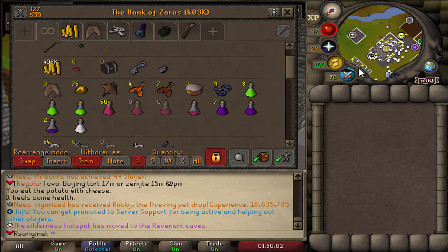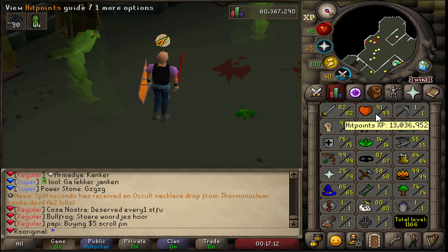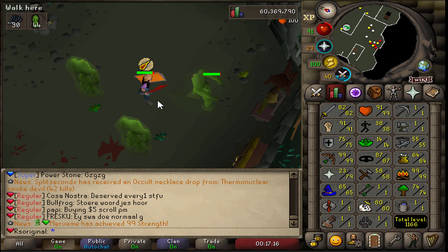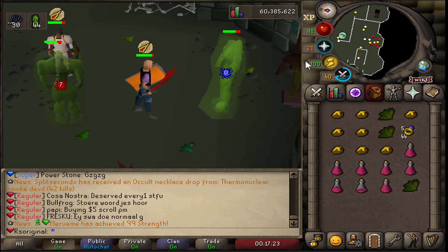For some reason I ended up wasting a mil to buy 50 restores instead of prayer pods, and the whole entire time I was using restores as if they were prayer pods — just wasting so much money. Prayer pods are 8k each, restores are 20k, so I was literally getting scammed. Nonetheless, we just officially hit 99 HP! We are so close to getting all my melee stats maxed: 91 strength, high 80s attack, and 75 defense.